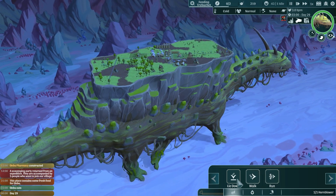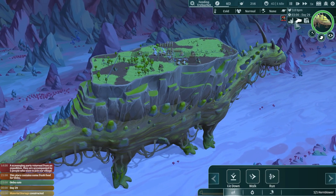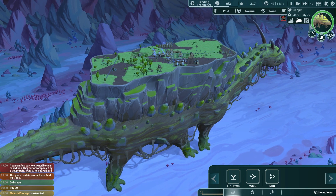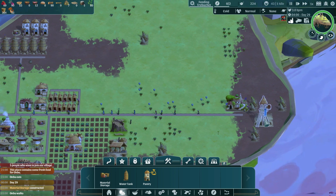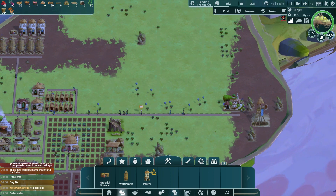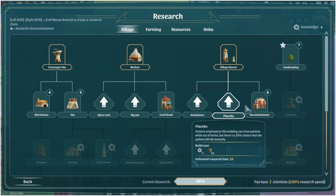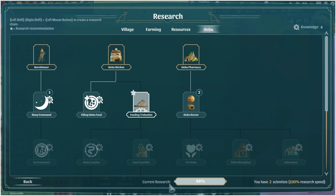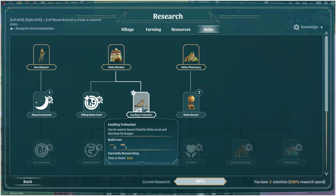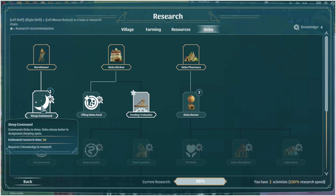We have the horn blower now so we can start giving Ambu commands. I don't think he's going to listen to me yet because I peeled off some of those spikes off his back, so we might have to bribe him with snacks and pets — I need to unlock that though. We're almost done researching something — I think the feeding tribute, which is awesome.